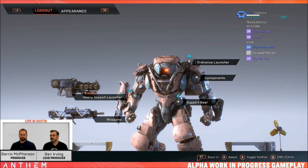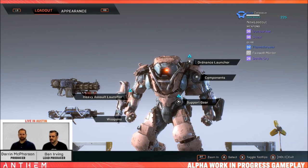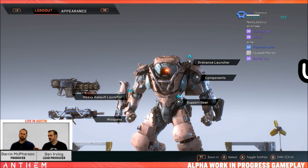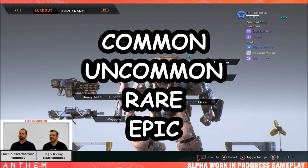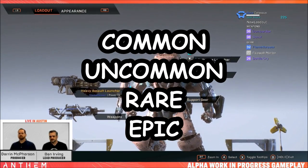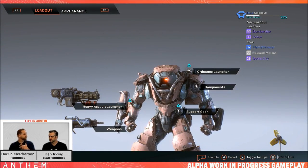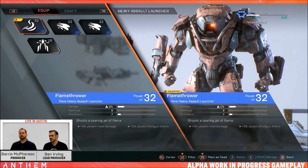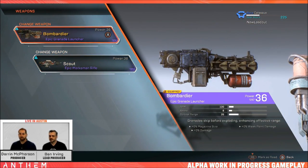In order to get a better understanding, it's worth going over the rarity of the gear. The main rarities you're going to come across are: common, uncommon, rare, and epic. These are distinguished by colour — common and uncommon being light grey, rare being blue, and epic being bluish purple.